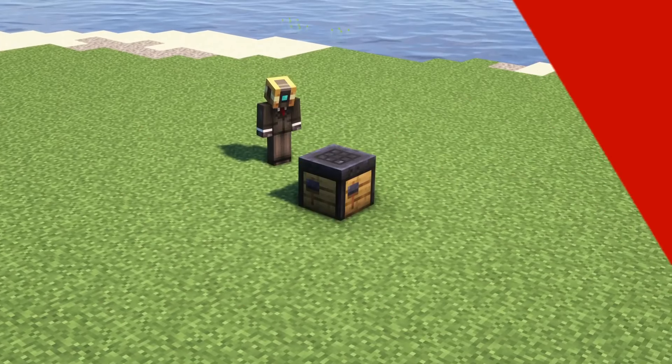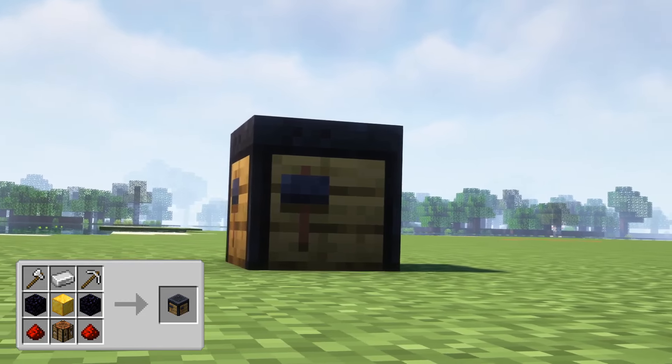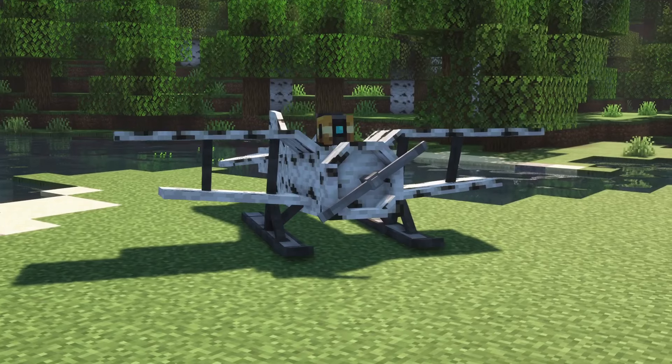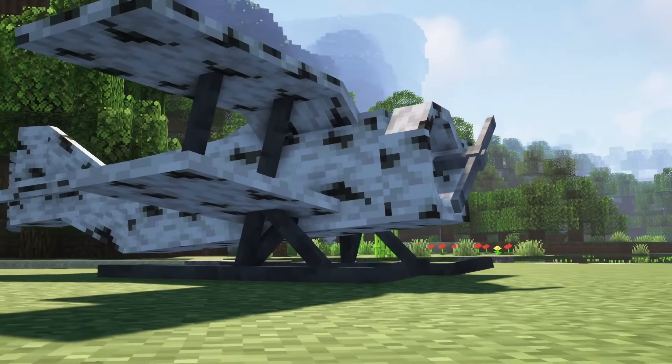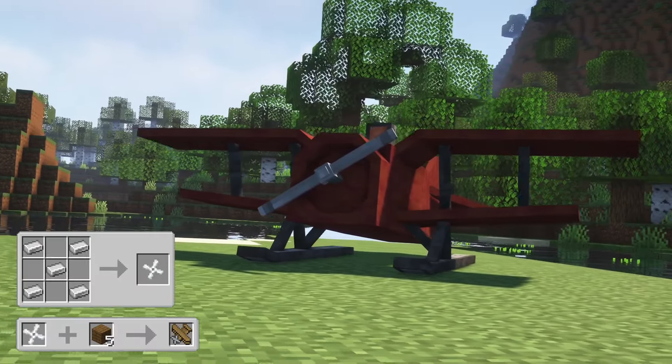Let's get started. To get going we first need a plane workbench. The workbench is used to create planes and helicopters. There are three vehicles — a small plane which can only fit one passenger but needs the least amount of fuel. It can be crafted in the plane workbench using a propeller and five oak planks.